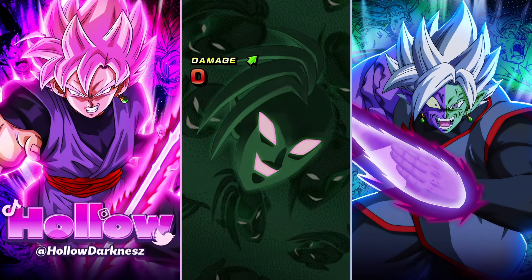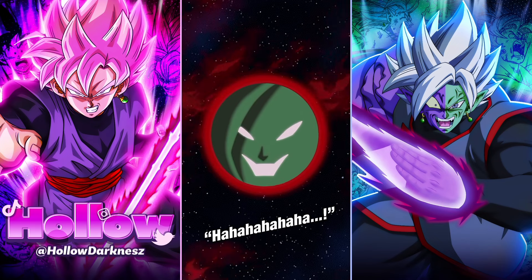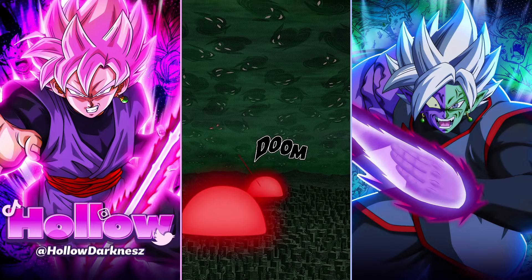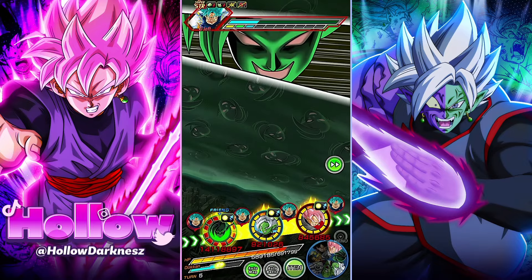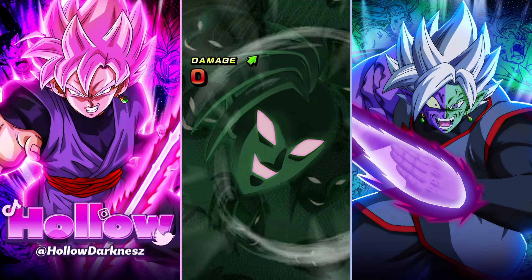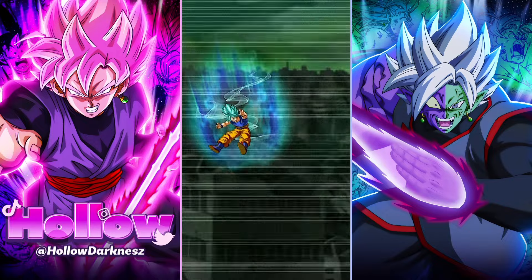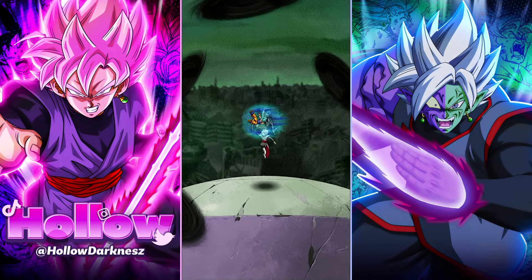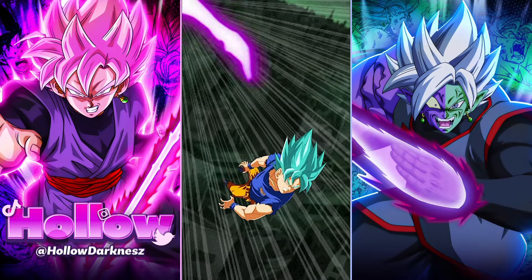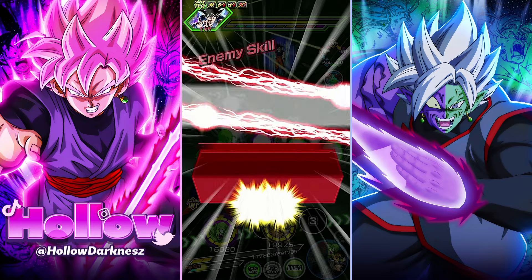I did it first try and this is my second attempt right after, so if I can do it back to back, you guys shouldn't have too much trouble. My Zamasu isn't rainbowed — he has one dupe. The other two on this rotation are rainbowed. My physical EZA Goku Black is rainbowed, but I don't think you need them all rainbowed. It helps, but with this strategy you can get it done.